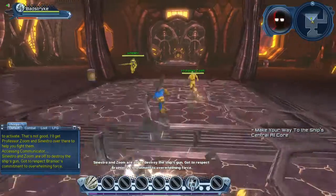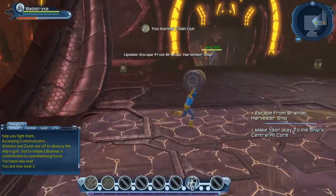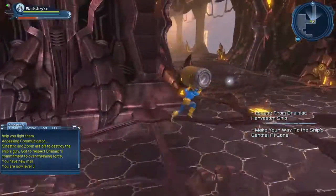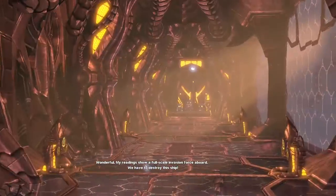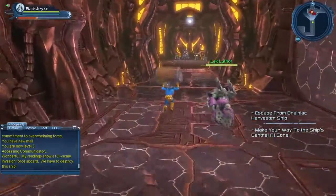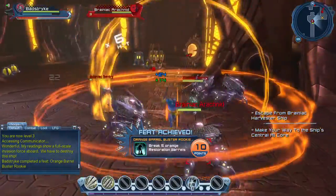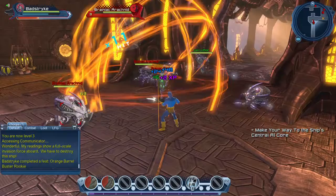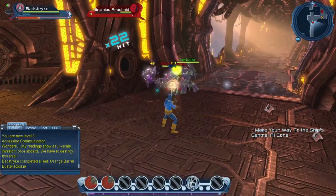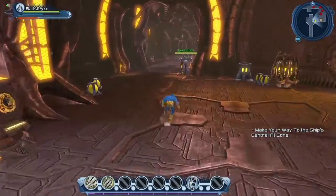Sinestro and Zoom are off to destroy the ship's guns. We learn new abilities along the way. A tip: break all the orange healing barrels to work toward the feat for breaking barrels — it goes up to a thousand healing barrels, so break every one you see until you get the thousand feat. We got our first feat! Lex isn't waiting for us again though.